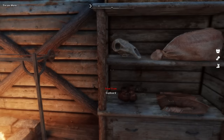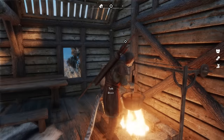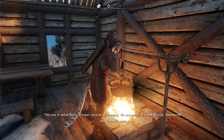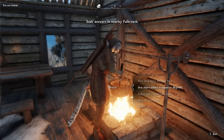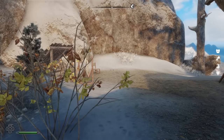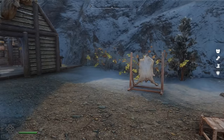Our adventure begins with us awaking in a mountain cabin, alone except for a Khajiit stranger. He's there to give us a brief description of the dragon's attack and warn us about a masked figure in Falkreath who's commanding the local undead force. Our first objective is to seek answers in Falkreath.